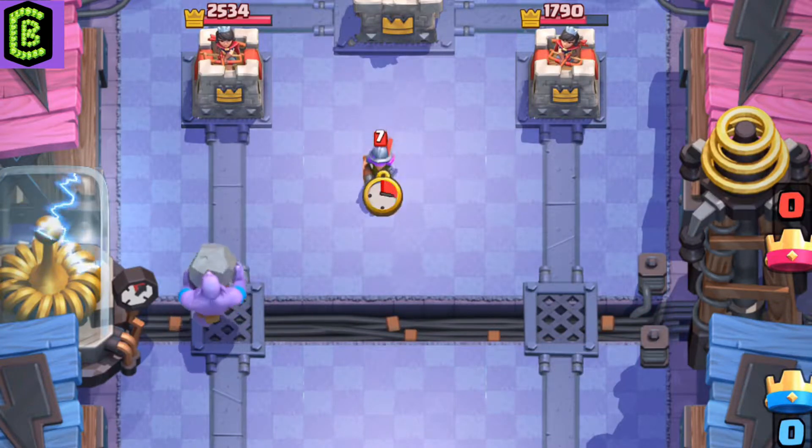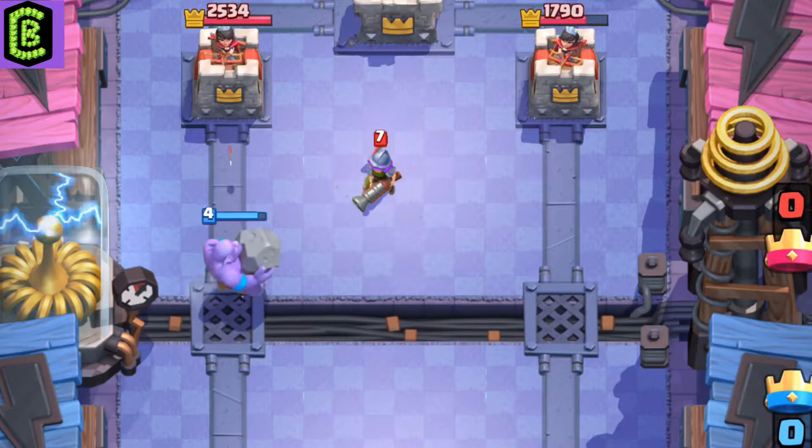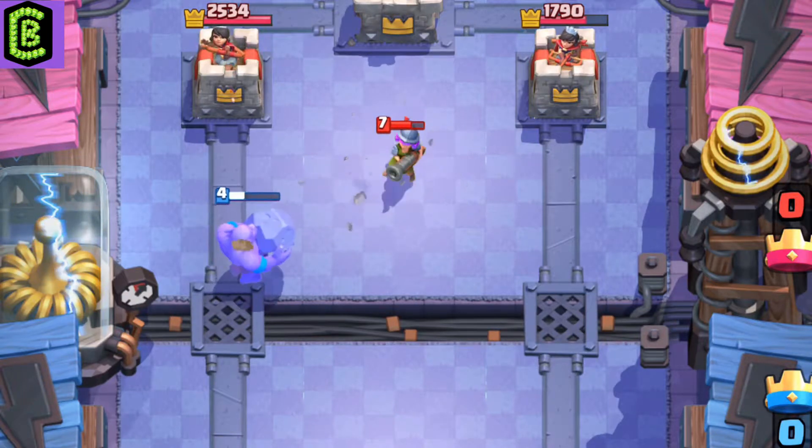The Musketeer is a glass cannon — a ranged troop that can die easily but does a lot of damage.